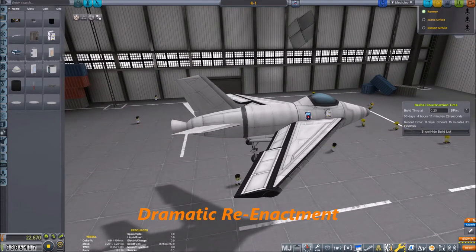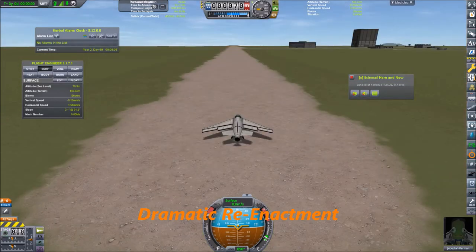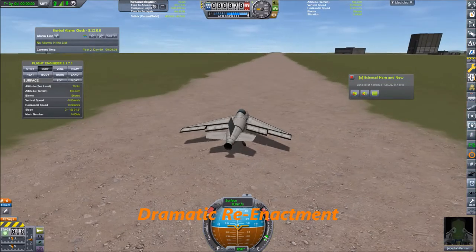I think we can fool the Kerbal Construction Time mode. To prevent any further file corruption, I am going to stop the video for a brief moment before we head to the run. And here we are — we have successfully fooled the Kerbal Construction Time mode by pressing this little sub-menu to select the launch site.